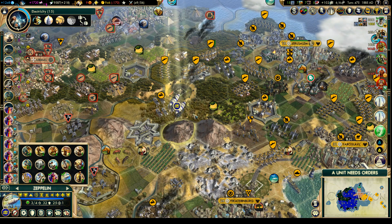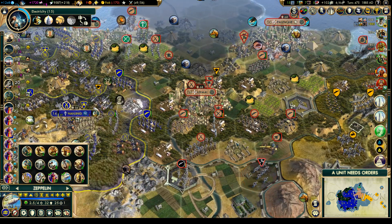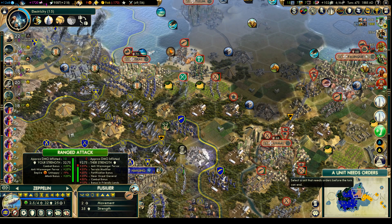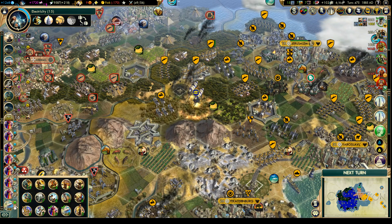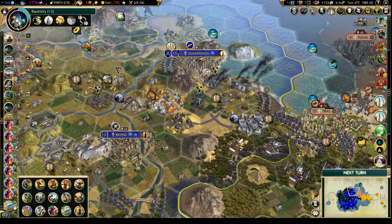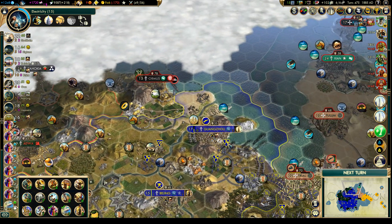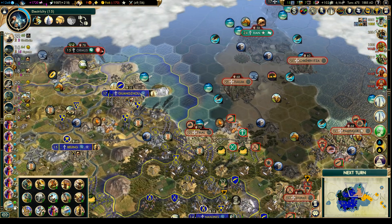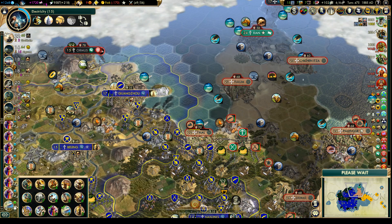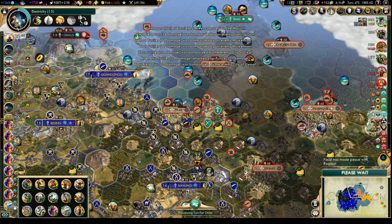Let's take another look at where all the troops are - probably should have done that first. It doesn't look so bad, but we're gonna have to make sure we wrap this up quickly. A zeppelin can stay. We should have a finished market up in Guangzhou. We've already queued up a monument, so hopefully that situation is going to improve up there. Still at minus nine happiness - not so happy about that, but we should have another golden age coming in soon.